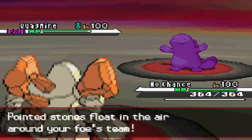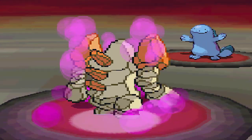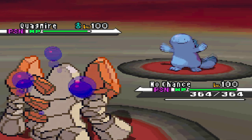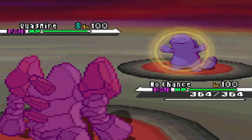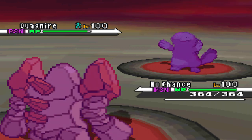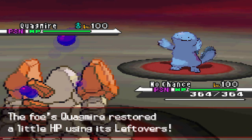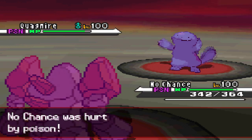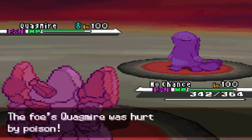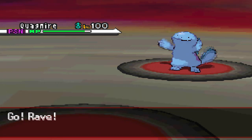I toxic his Quagsire, but he misses the first Toxic — not the best start for him. That means I get to set up my rocks hazard free, and I also stay in knowing poison on my Regirock would probably be the best thing to have poison on. Quagsire has gained some HP from its Leftovers, and this Quagsire turns out to be a pivotal point in the battle at a later stage, so I'll try not to ruin it too much.